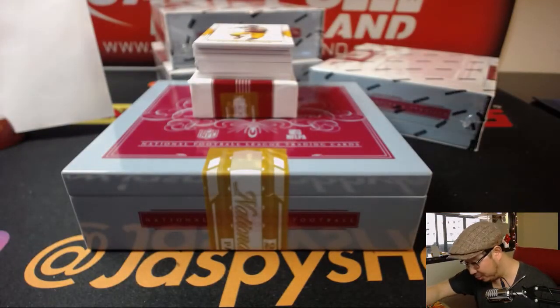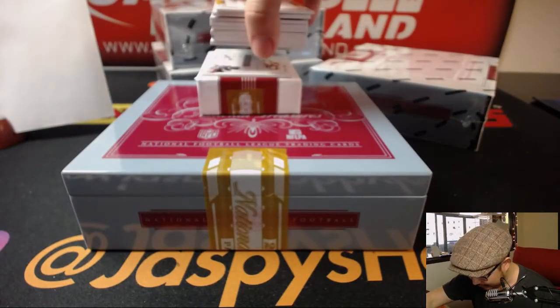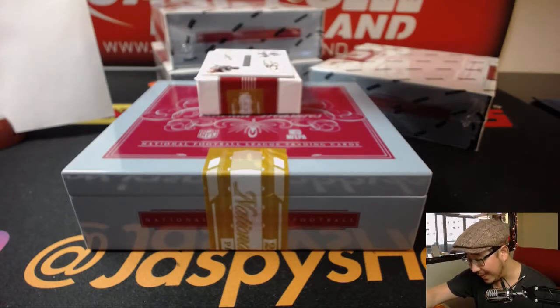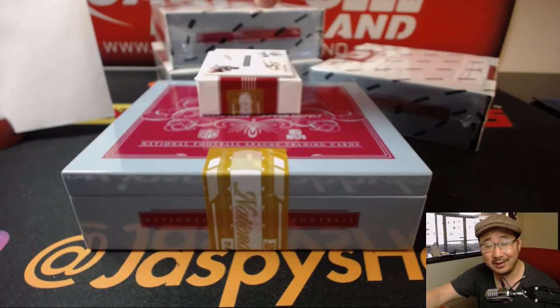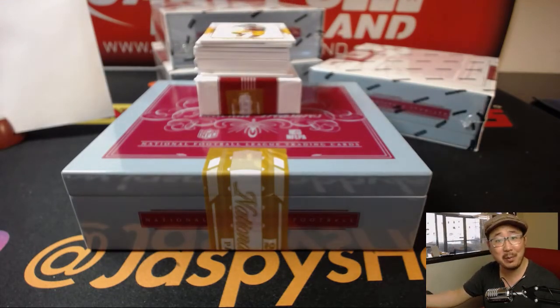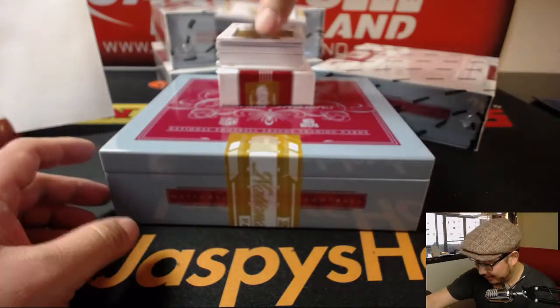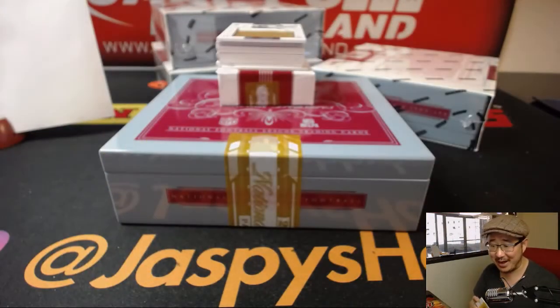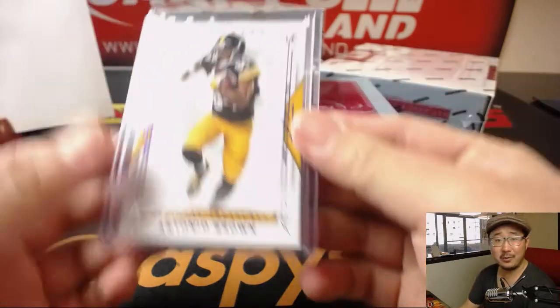I can actually tell you who this dual auto is — it's Emmett Smith and LaDainian Tomlinson. But you don't know who it goes to because it's a number block break. I don't even have to tease any of this at all. 34 out of 75, Antonio Brown. Troy with number four. Because it all goes by number.